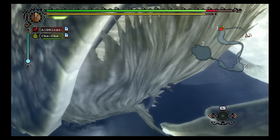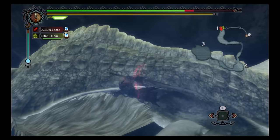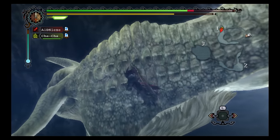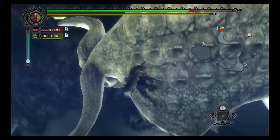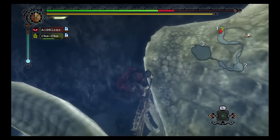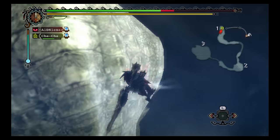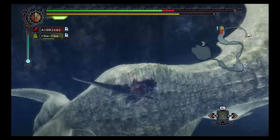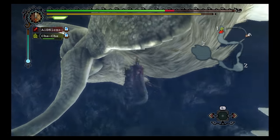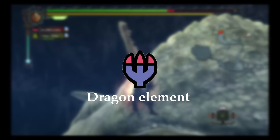Ceadeus mostly ignores the player for the first two areas of the fight. However, in the final Underwater Ruins section, Ceadeus ramps up the intensity, shooting massive water beams at the player. Ceadeus has a giant beard, two horns, and a tail. Its horns are massive and will eventually grow so large that they leave it blind. Ceadeus is completely unaffected by all statuses, including Poison, Paralysis, Sleep and KO, so make sure to use the Dragon Element as it is weakest to it.